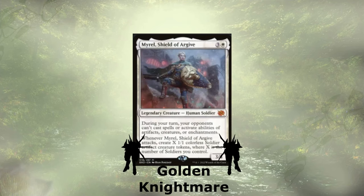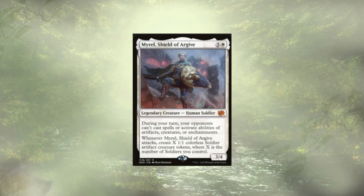Up next, we have the golden nightmare of the deck — Myrell, Shield of Archive. For 4 mana, we get a 3/4 that stops our opponents from interacting with us on our turn. We already love it. Whenever they specifically attack, we create X soldiers, where X is the number of soldiers we already control. Guess what kind of tokens Caesar's Legion cares about? Soldier tokens. It's on the higher end at around $18, but really strong. Combined with Impact Tremors, it just hammers home damage.